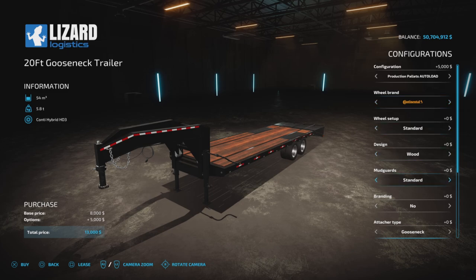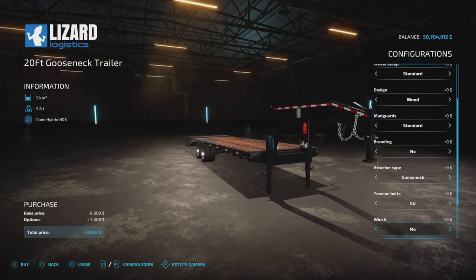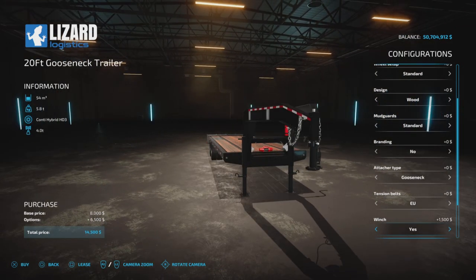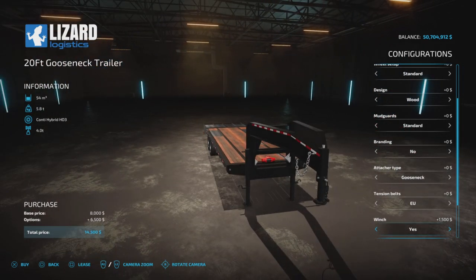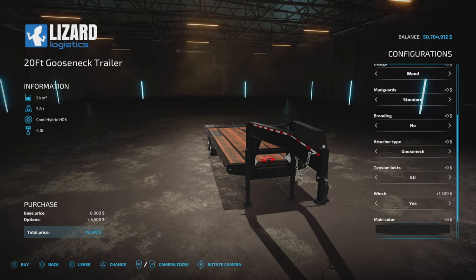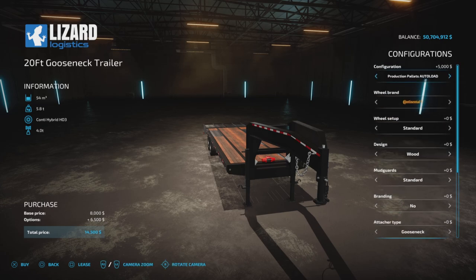We have wheel brands, wheel setup, design, mud guards, branding, attacher type gooseneck, tension belts, and here's the winch where you decide whether to put a winch on or not. If you do not have the platinum DLC installed, the winch might be available to put on but it won't work. And we have color options. The additions to this mod are the production palette for the platinum DLC and the winch.